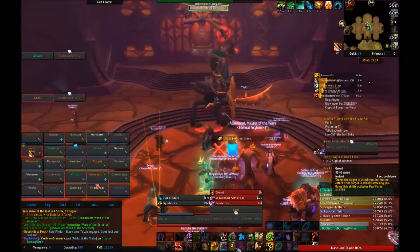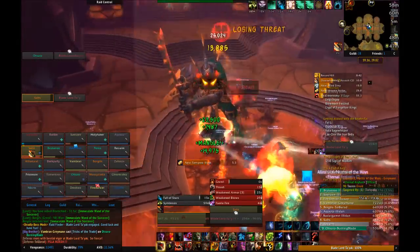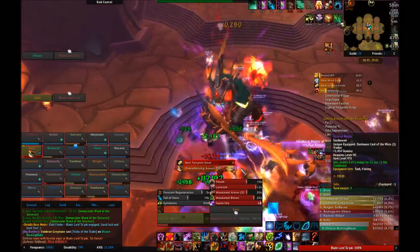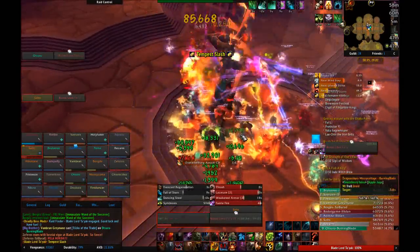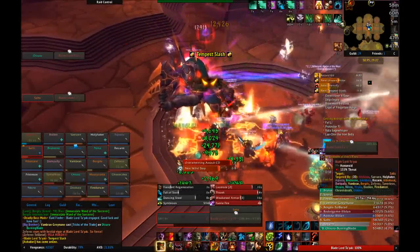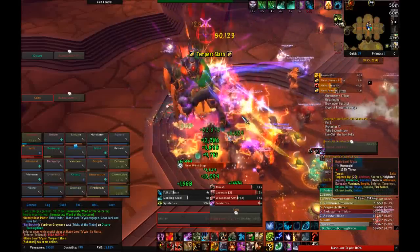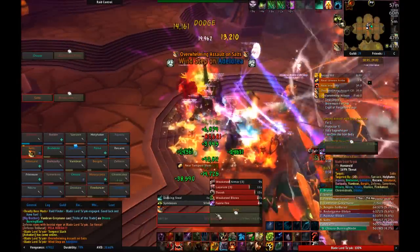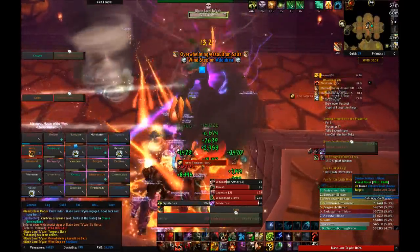Tyyak himself is a two phase, two tank fight. He can't be engaged until all four packs of trash are dead in the side rooms. Once they're done, he'll be targetable and you can just initiate on him. Tyyak's first phase is going to be pretty much the harder one, or the only one really. He has four abilities, one that each of the Instructors you just killed had.